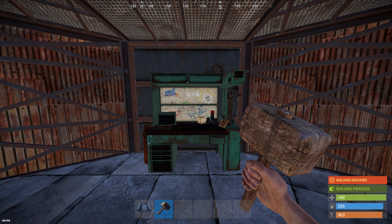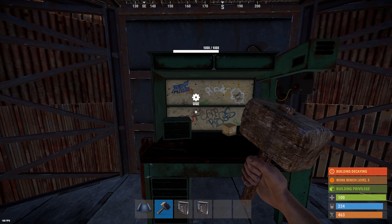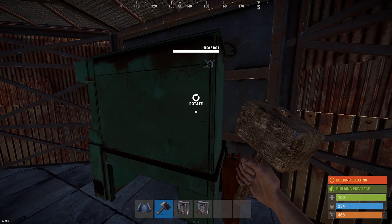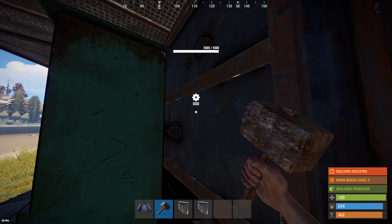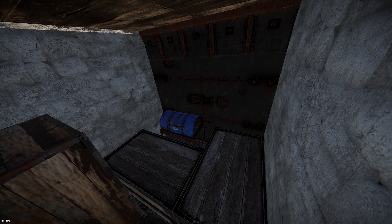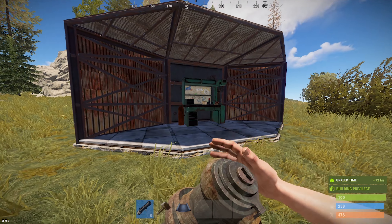The downside to this method, just like Vice's concept, is that the BBQ can be broken easily. Since it technically sticks through the wall, splash damage from outside the vault will break it and you'll have to resort to drop boxes. However, the BBQ doesn't break when the wall is upgraded to HQ, so upgrading from metal is a good idea to keep your BBQ from breaking.